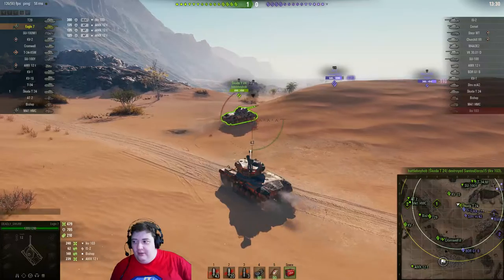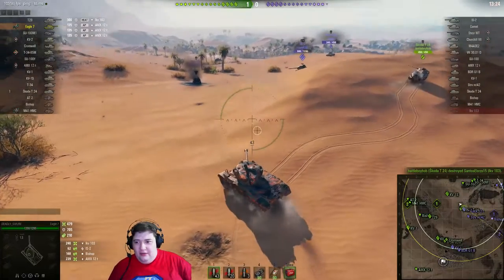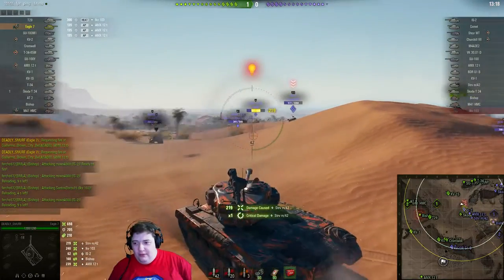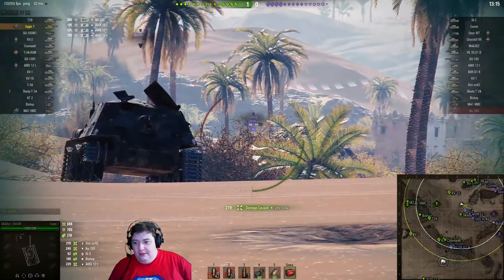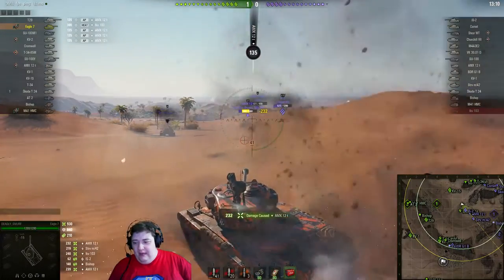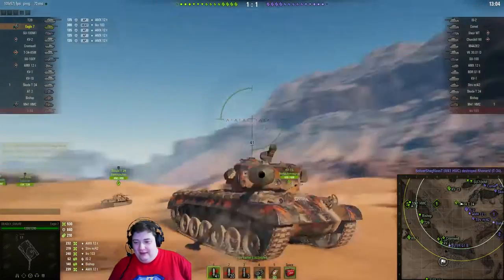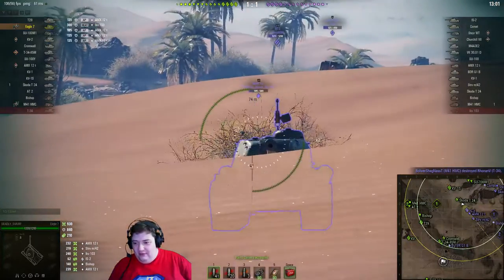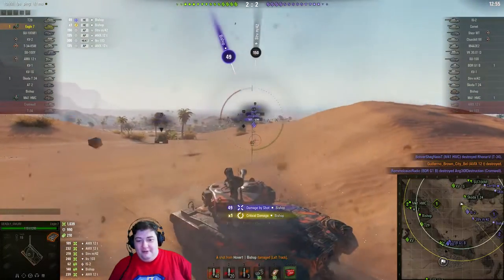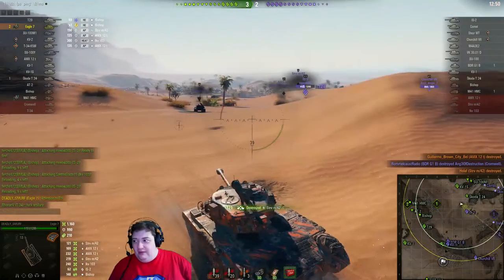Almost shot the Skoda in the back — thankfully we didn't. Now looking at the IS-2 next, the IS-2 is going to be a good bit of a threat, but not if he's not looking. Of course we can pick on some tier 5s while we're waiting. The Bishop is still sitting in the same spot. As long as they're just going to shoot us in the turret, this tank is like every other American tank — it has a great gun mantle. Look at that, sneaking the shot past the IS-2 to take out the 12T and get one more gun out of the fight. He's up to two kills.